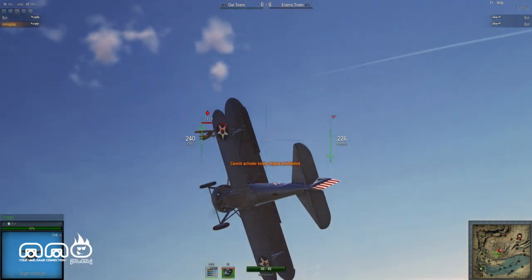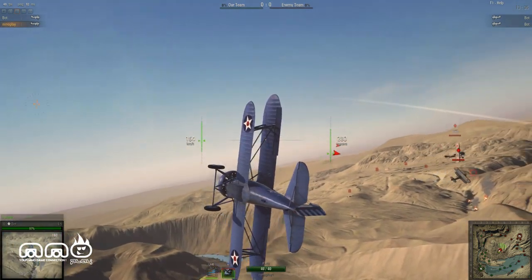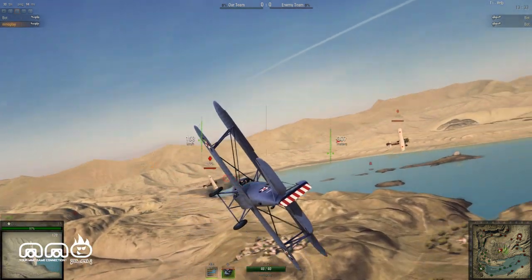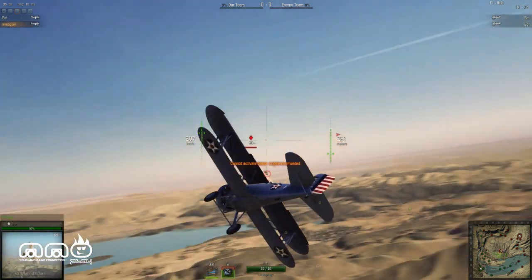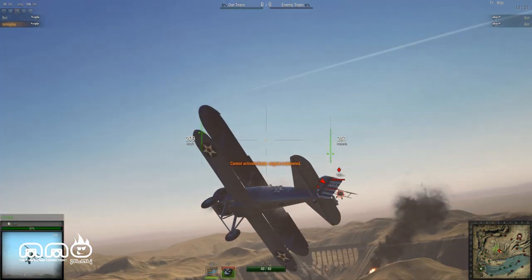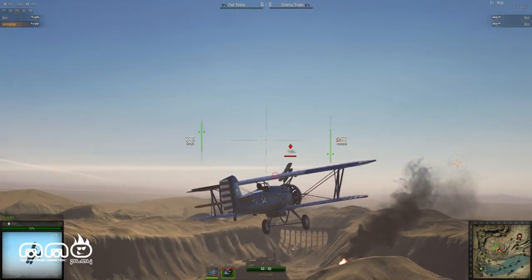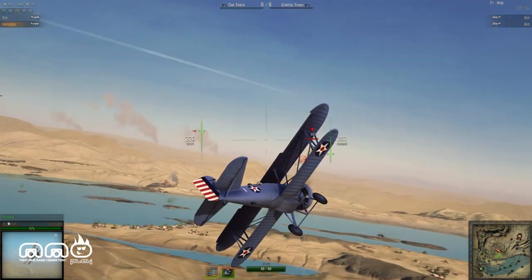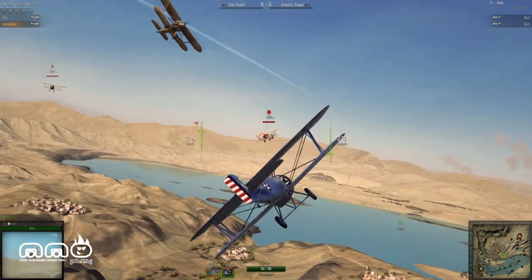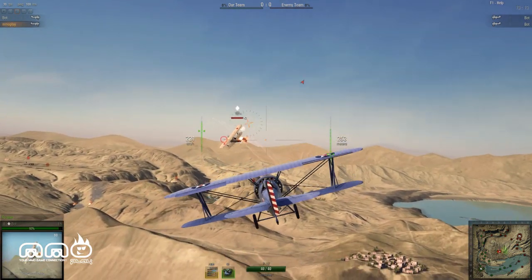Left click to shoot — right click isn't actually aiming, it just changes your camera angle a little bit. It is pretty hard to turn, at least in this plane since mobility is a little bit low. For the most part you try to get the enemy into the little crosshair. Your guns also have a heating mechanism so they can overheat, just like the engine boost.